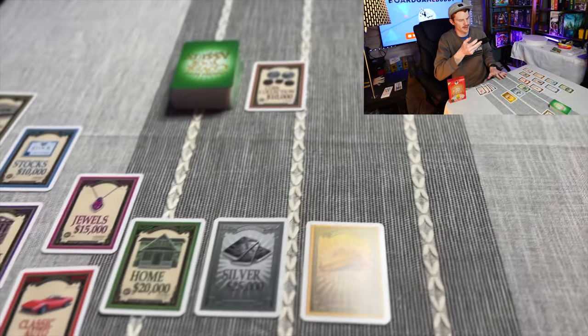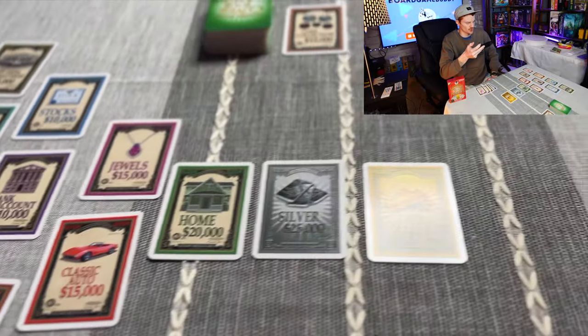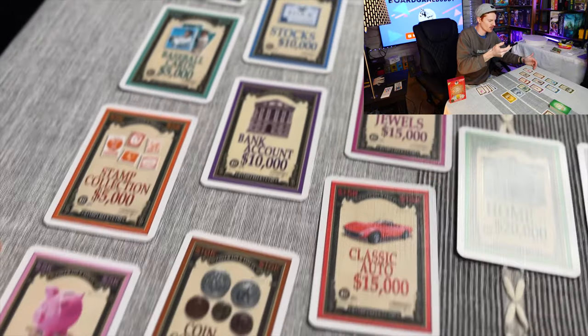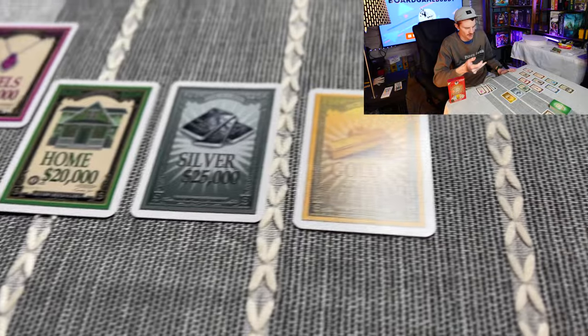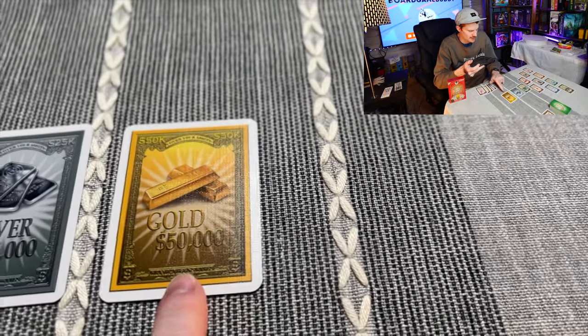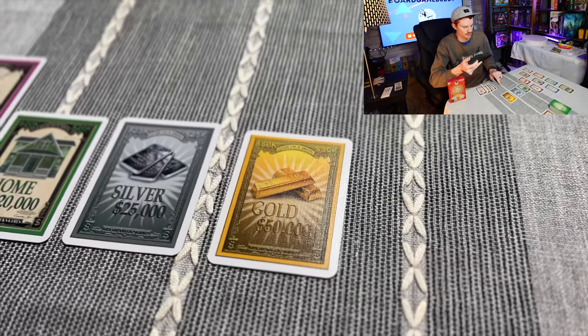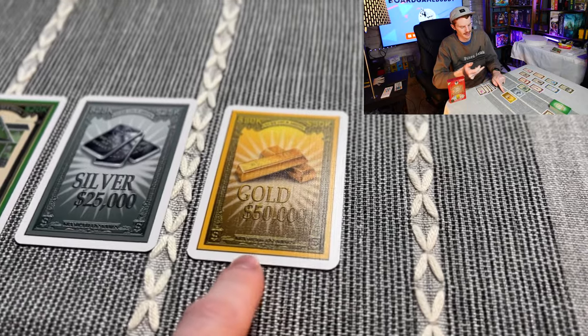Cover Your Assets is a card game — all you've got is cards in the box and the instructions. Hopefully you'll be able to throw away the instructions after this video. These cards all have different titles and different values on them. The most expensive is gold. Gold and silver are wilds, which we'll explain in a bit, but gold is the most expensive thing in the game.